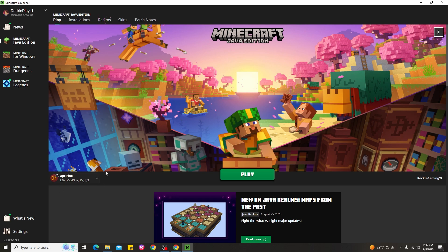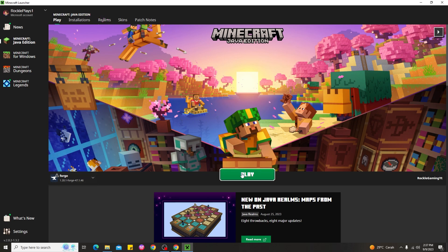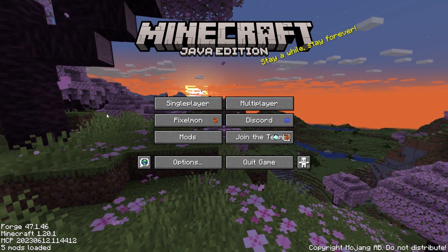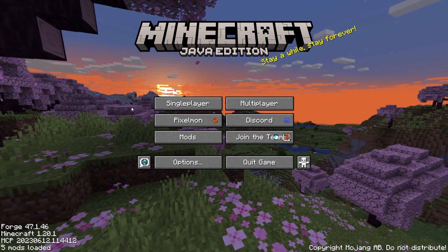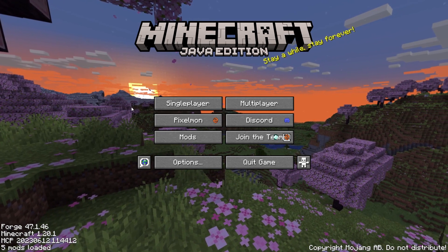After opening the Minecraft launcher, click the version box and find Forge for 1.20.1. Select that version and go ahead and click Play. Let's see if this Minecraft Pixelmon 1.20.1 actually works. Here's what it looks like after using Forge for 1.20.1 with Minecraft Pixelmon — and you can see it actually works.